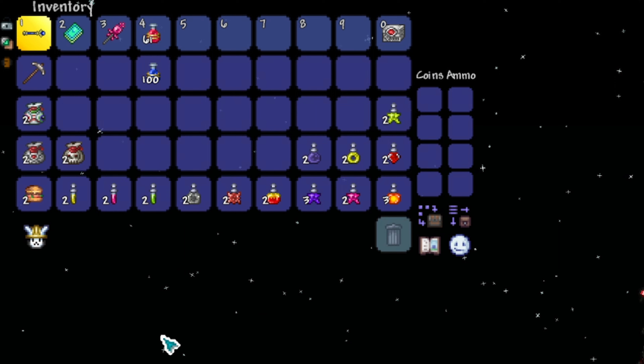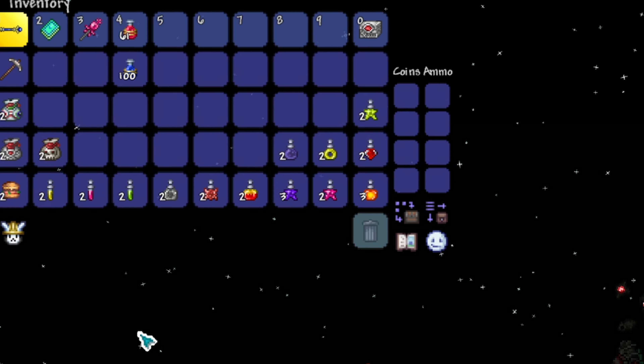Potions for Mage: Ironskin, Regen, Swiftness, Endurance, Wrath, Rage, Magic Power, Mana Regeneration, Inferno, Lifeforce, Thorns, Shine, and Obsidian Skin Potions.